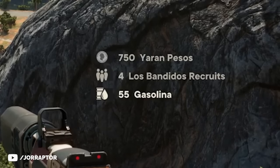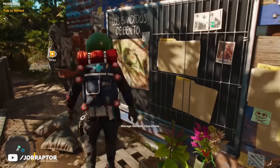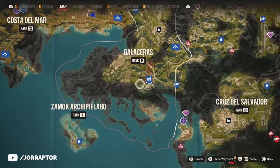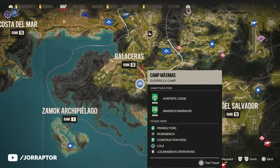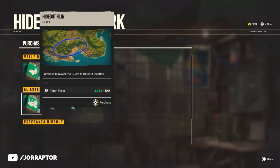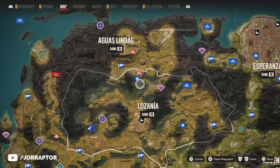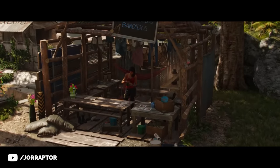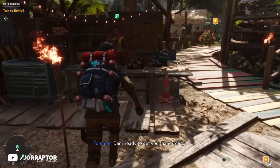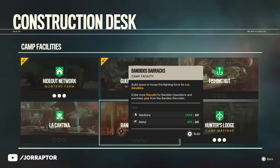Let's take a step back because you don't start out this way. First things first, you can access the Los Banditos operations in the different home bases or via the many hideouts that you unlock with the hideout network camp facility. You can just buy these locations at the vendor and then they will appear. Before I go over all the leaders and where you can find them, I first want to tell you about another crucial camp facility — the Banditos Barracks — which you really want to get to do this minigame and to get unlimited money and resources.